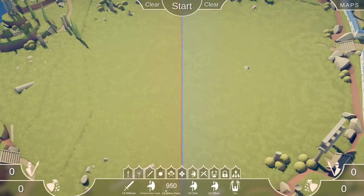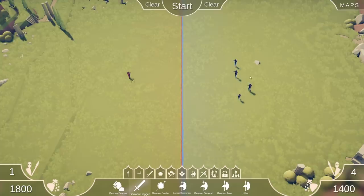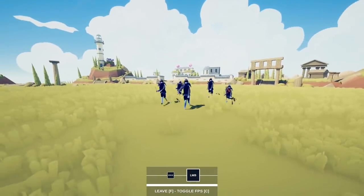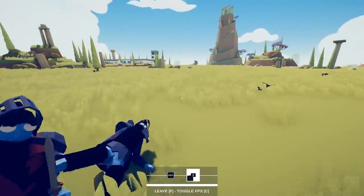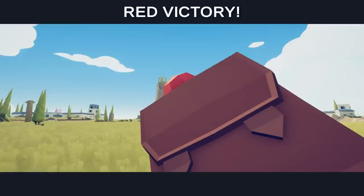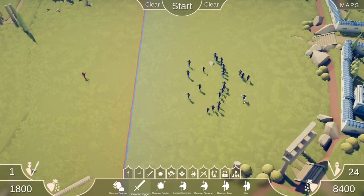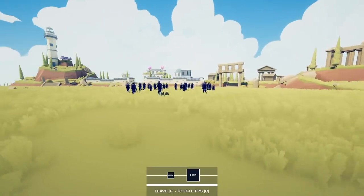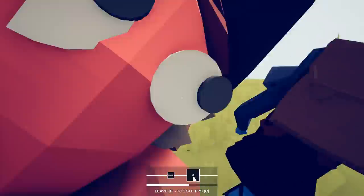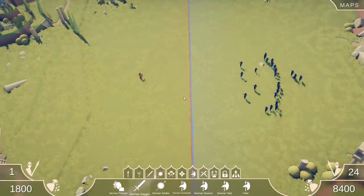I've got to try something here because I think this might be really enjoyable. One officer, Germany — let's do some dagger units. I think this guy's pretty OP. Hello! Oh yeah — well, you don't think I can take on 24 German dagger units? You'll be mistaken, man. Because I think he's got an area of attack — he hits multiple units at once. I took them all out, all but one, like it was nothing.